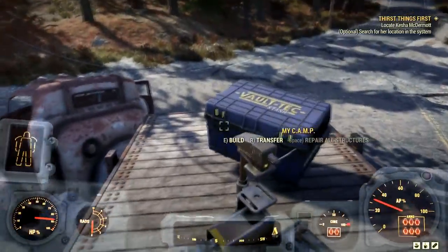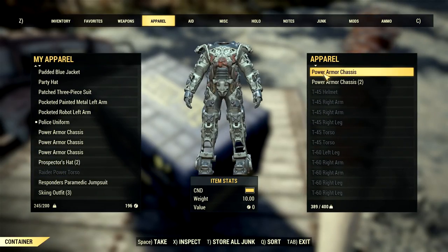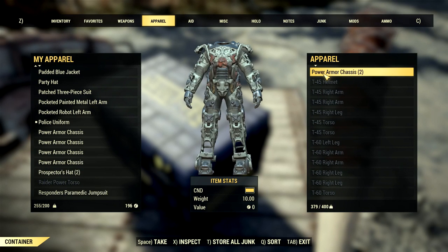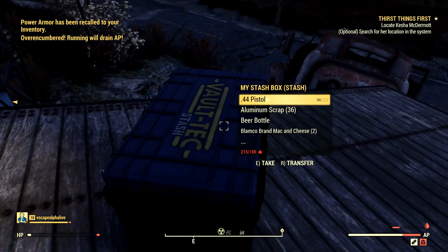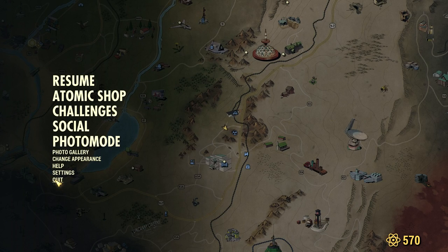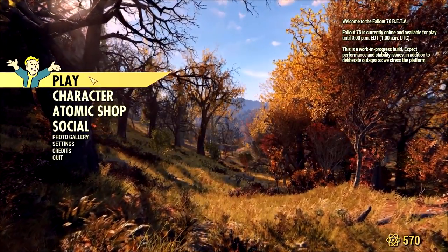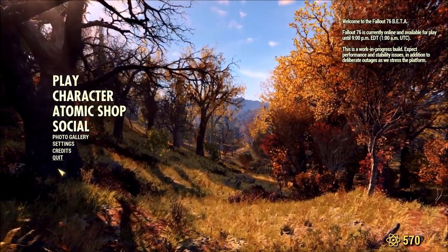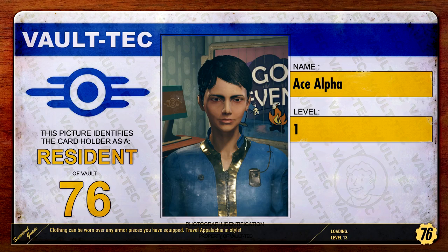Once everything is in your stash, log off the server. Power armor spawns are based on their own unique server, so if you take the suit from one server it will not affect the spawn on a different server. For example, if you take a power armor from server one and then join server two, that same location will likely still have the power armor there — unless someone from server two already collected it.